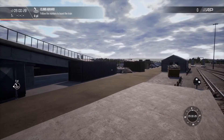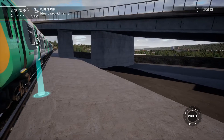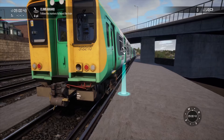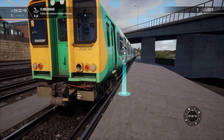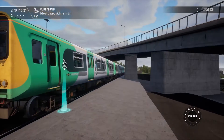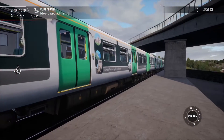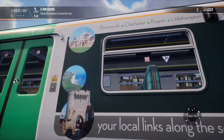Hello everybody and welcome to another TSW2 episode. It's been a while since I've done the South Eastern Expressway — the Eastbourne to Brighton route, let's just call it that — as we have now got the 313. Let's have a quick look at it before we get in to do the introduction. The livery is looking nice with nice detail.